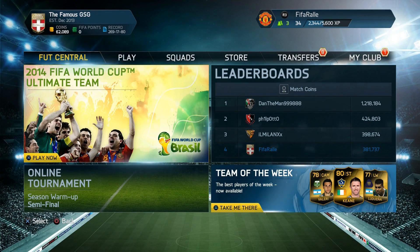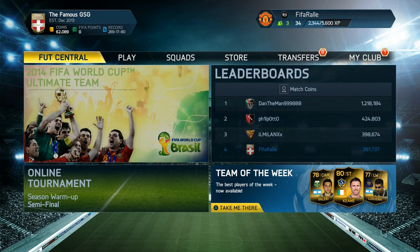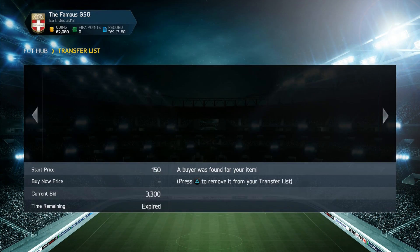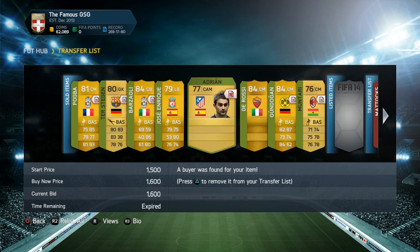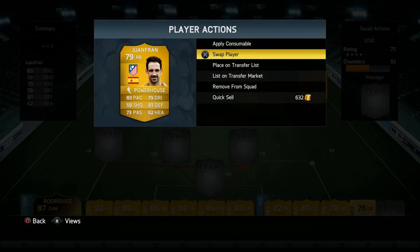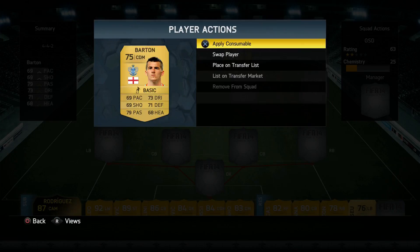Hey guys, it's FIFA Roller here, and welcome to episode 84 of Let's FIFA 14. We sold a few players on our transfer list — a few from the packs we opened in the last episode, and a few from old squads. I also decided to sell on the Terrap squad as well.